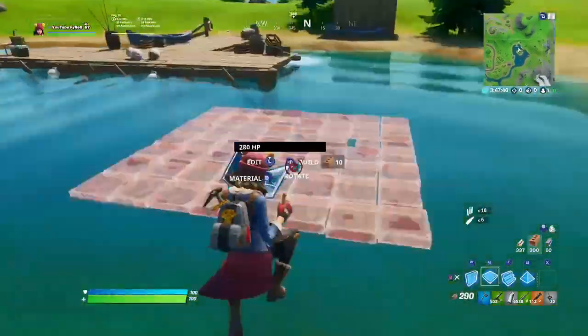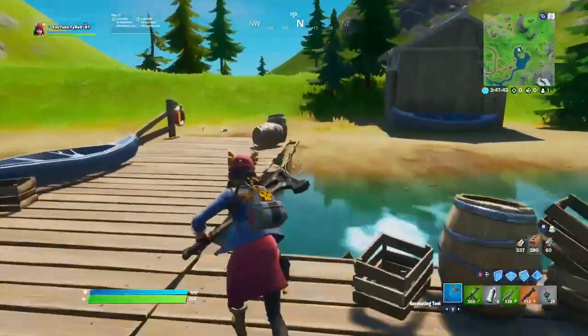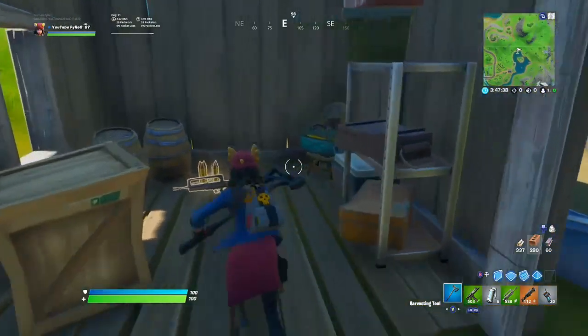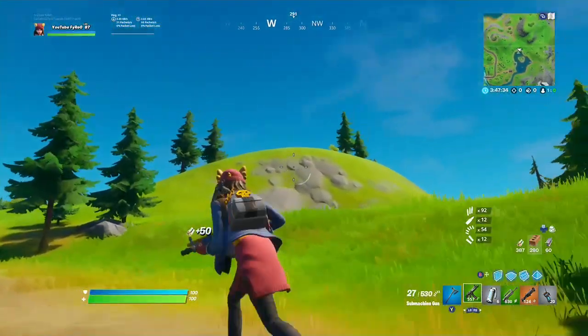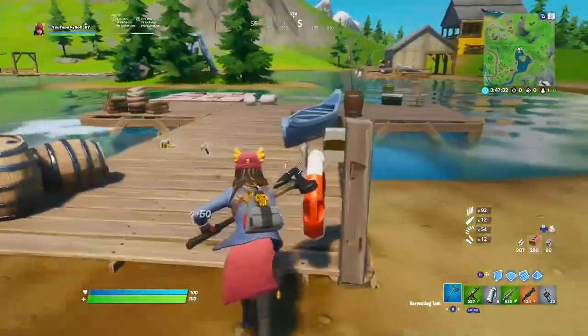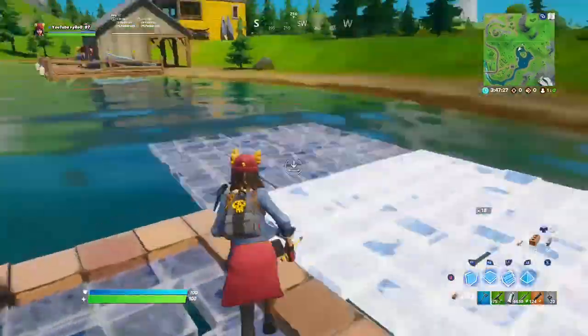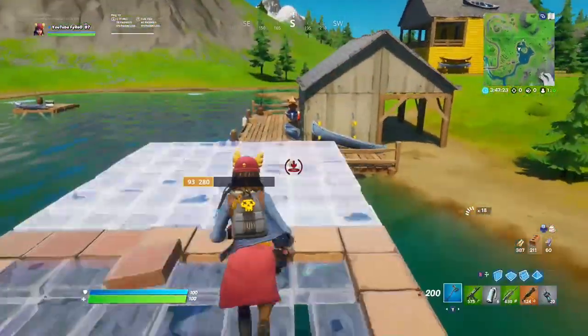You can either build or swim over here - walk over here and loot this chest, then look to your right as there might be an ammo box there. After that, walk over to the dock - there is an ammo box to your left. It depends on if the circle is coming or not. If circle is coming, loot the ammo box here and run to circle. If you're still in zone and not in a rush, go ahead and loot this ammo box and then go over to this area.